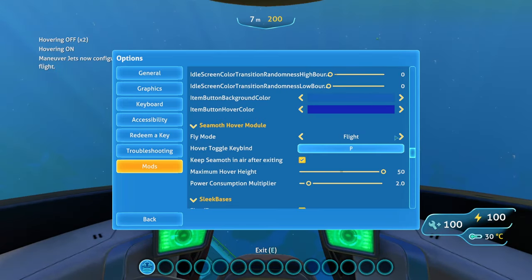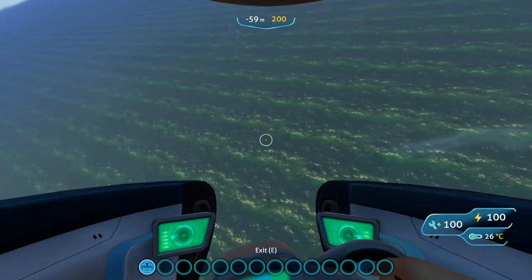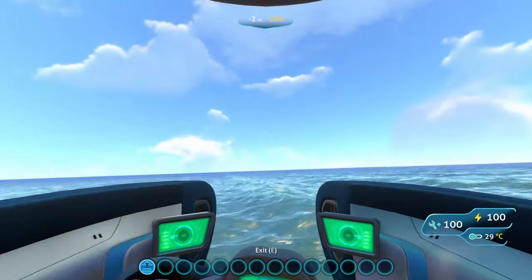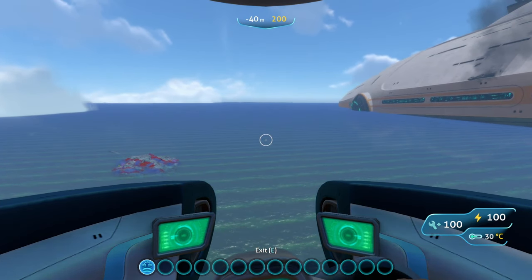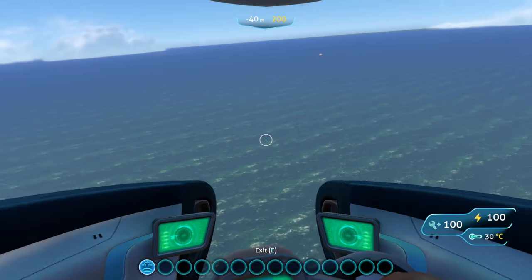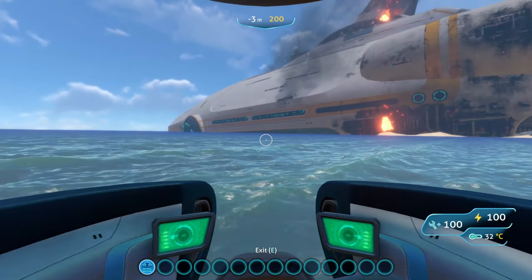Now we're going to configure it to the flight mode. With the Seamoth you just drive it like you normally would underwater, and it's not going to send you up automatically. When you have fly mode enabled you just sort of fly up, and I don't see why you wouldn't use the flight mode over the hover mode since it's basically superior. There's no max height whenever you're going up with flight mode enabled, and the vehicle behaves in the exact same way — aside from the hover mode having that ceiling you can't go over.